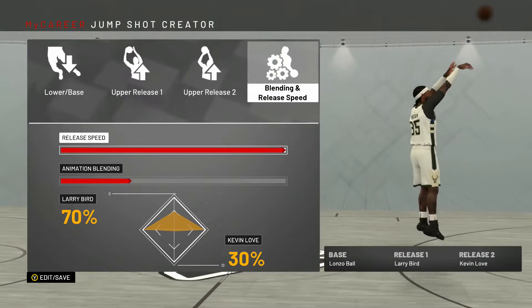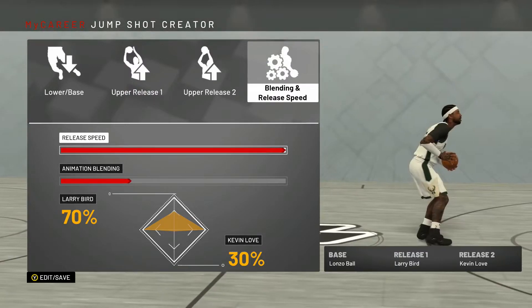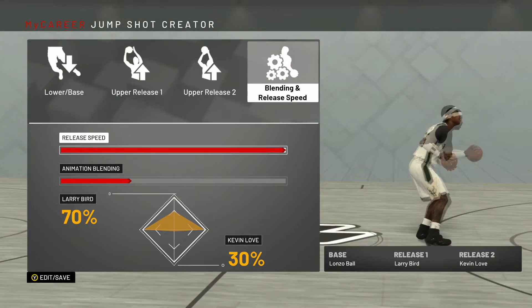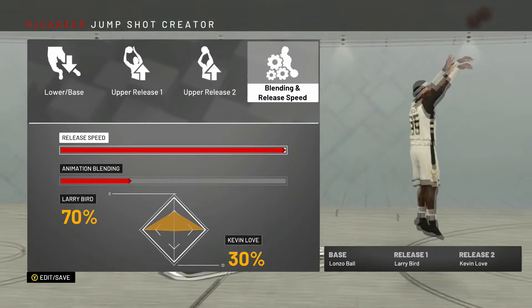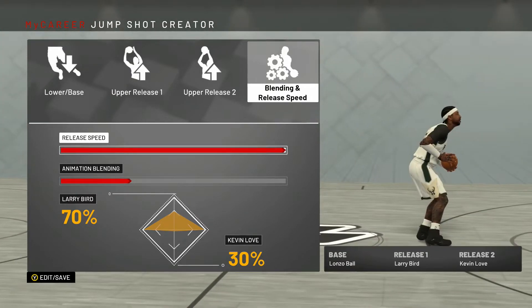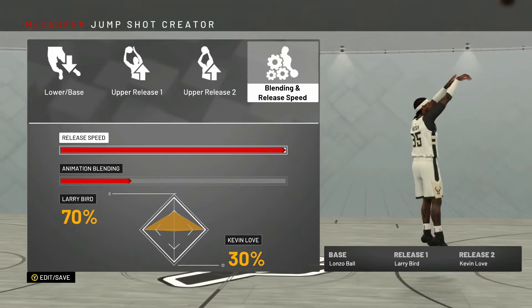The jump shot — I wouldn't recommend it for guards, because I see too many guards at the park with center jump shots, and the same thing for centers with guard jump shots. The only build that should have a fast jump shot and jumping super high is stretch bigs and guards. If you're a post scorer or a slasher, I don't know why you got those fast jump shots. I had it early on in the year, and I didn't like it. I have way more consistency with my mid-range shooting with set jump shots like this.